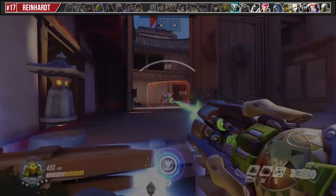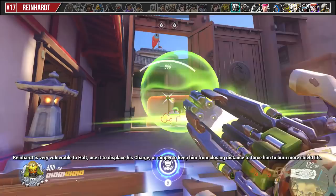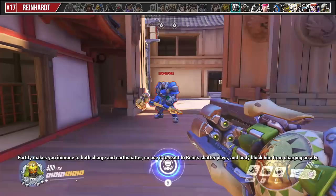Reinhardt is very vulnerable to Halt. Use it to displace his charge, or simply to keep him from closing distance to force him to burn more shield life. Fortify makes you immune to both Charge and Earth Shatter, so use it to react to Reinhardt's shatter plays and bodyblock him from charging an ally.